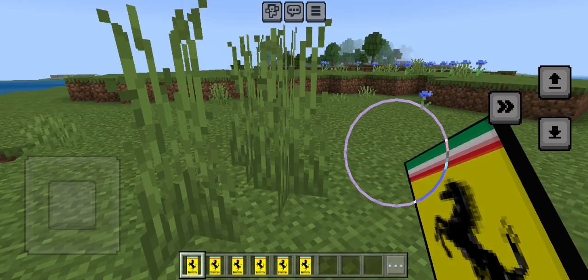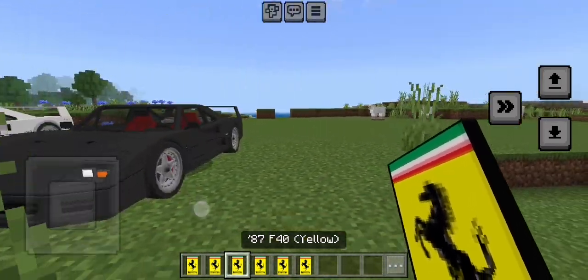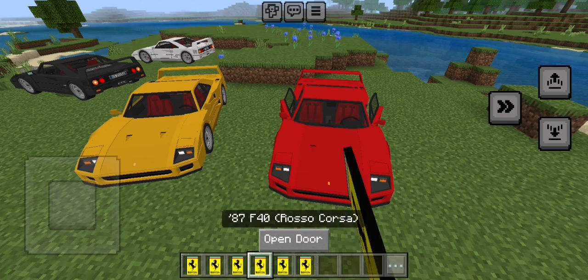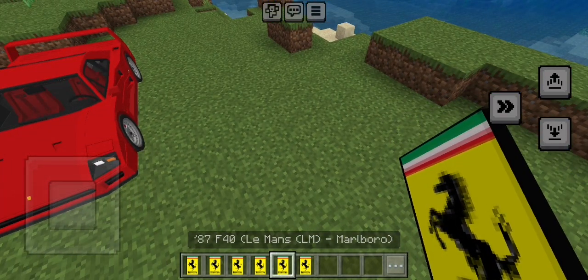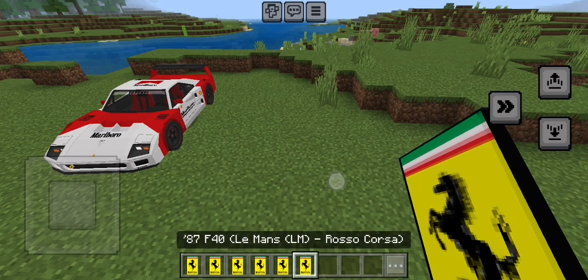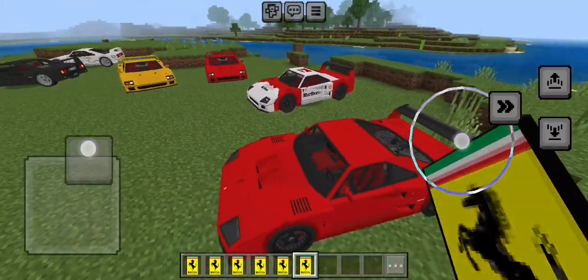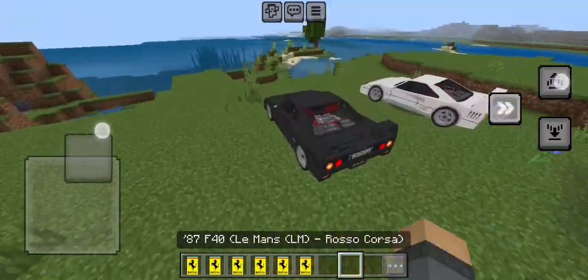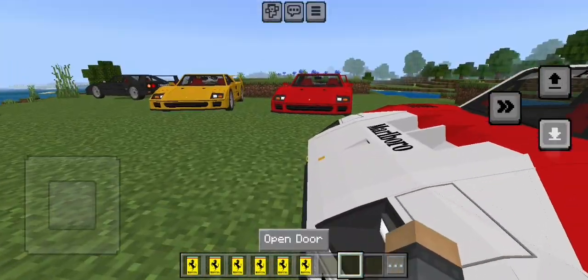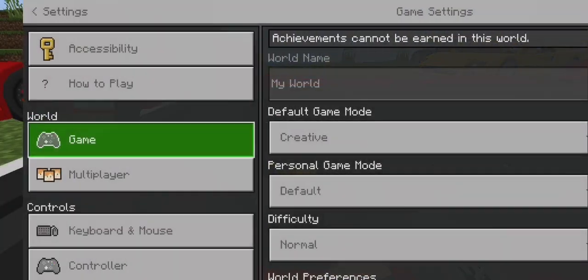We need to remove the grass. We have the white, the black, the yellow. The Rosa Corsa, the Le Mans LM Marlboro. That's the Le Mans LM Rosa Corsa. Let's see all these colors of this car. It doesn't look like a hood, it's only a door or something. It looks like a race car.